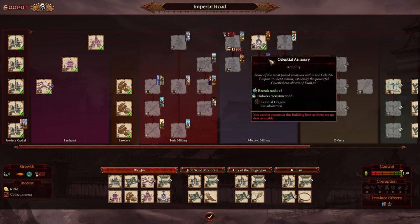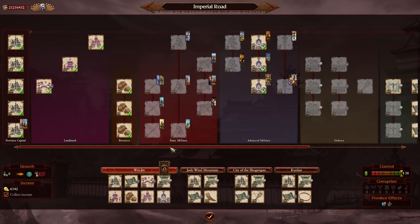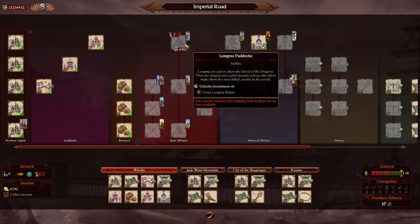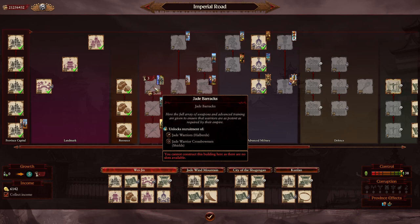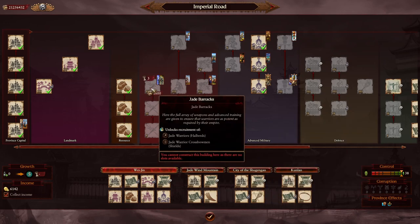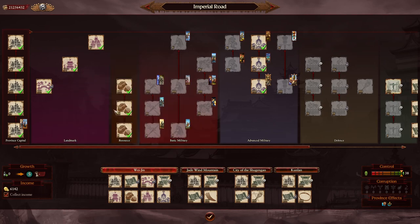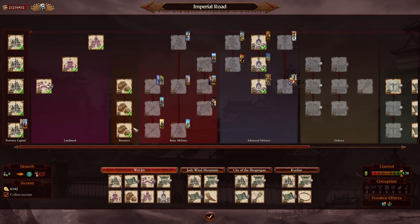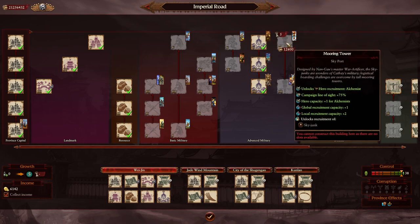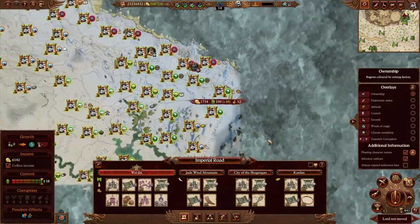If you have remaining slots, you could go for all three advanced military buildings. If you still have space with no resource or unique landmark buildings, you can go for the tier-4 forge for cannon units or stables for cavalry. I would avoid the Jade Barrack in the main settlement since it only goes to tier 3 and is better placed in minor settlements. In Weijing's case, with three landmark buildings, a resource, and the celestial building, there's simply no space — though honestly the Skyport would have been better.